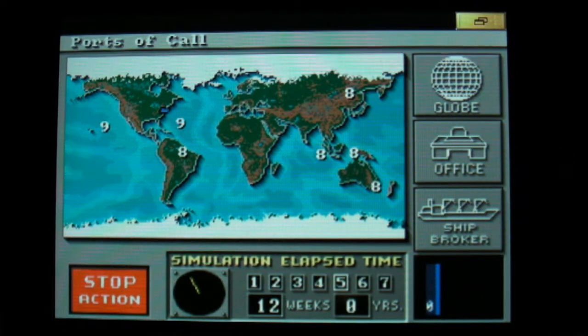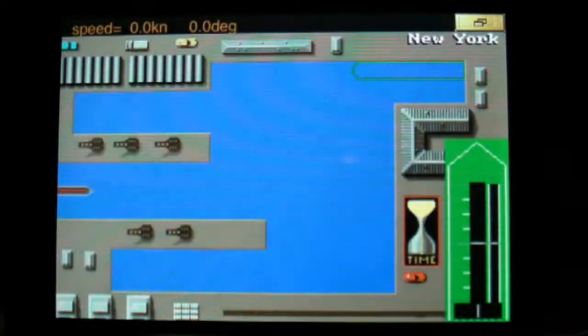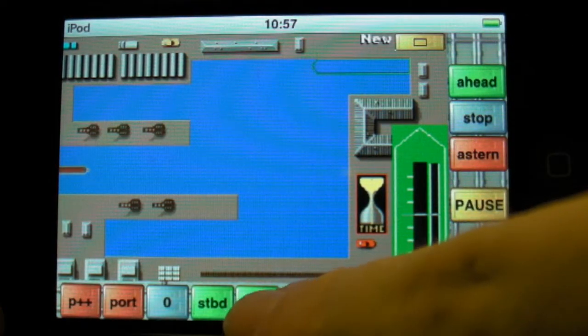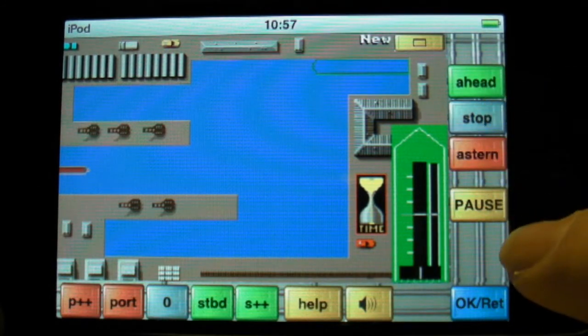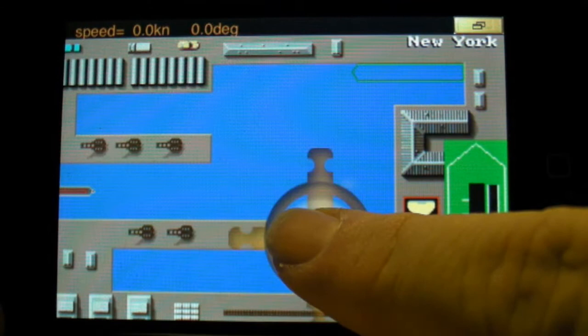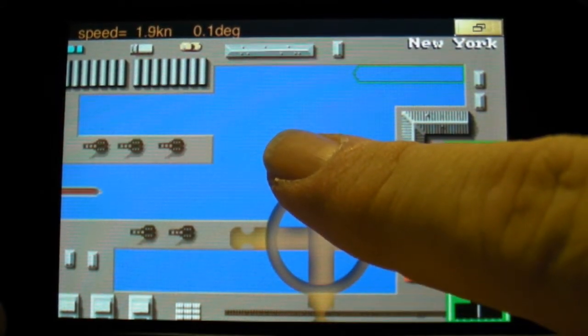The simulator is running. The ship has arrived at New York. You can steer it by hand in the conventional way using the steering buttons — full ahead, stop, astern. Or if you prefer a gamepad-like control, just press here and you can take control over the ship that way.